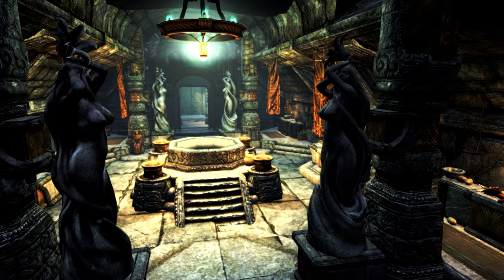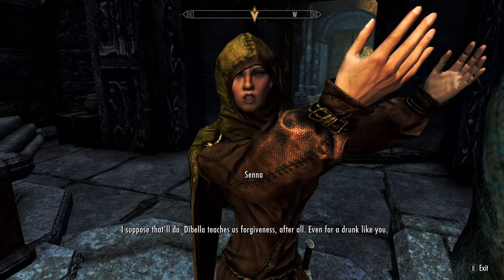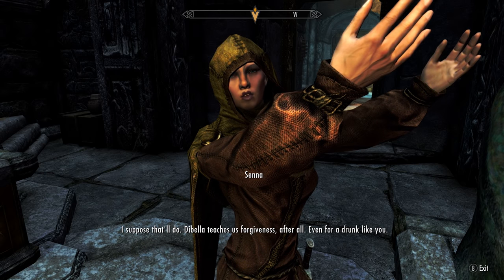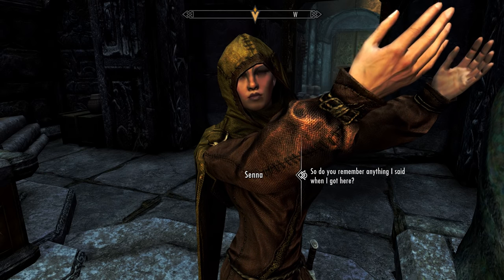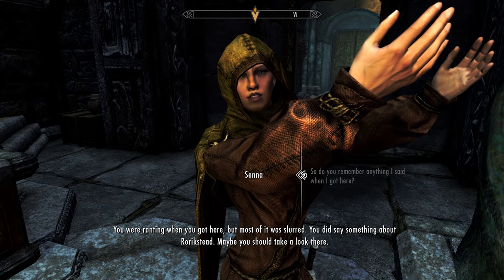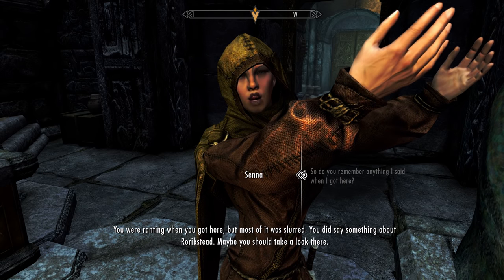Once you've picked up the trash, speak to Senna again. She says: 'I suppose that'll do. DiBella teaches us forgiveness, even for a drunk like you.' She recalls that you were ranting when you arrived, though most of it was slurred, but you did say something about Rorikstead — so she suggests you take a look there.